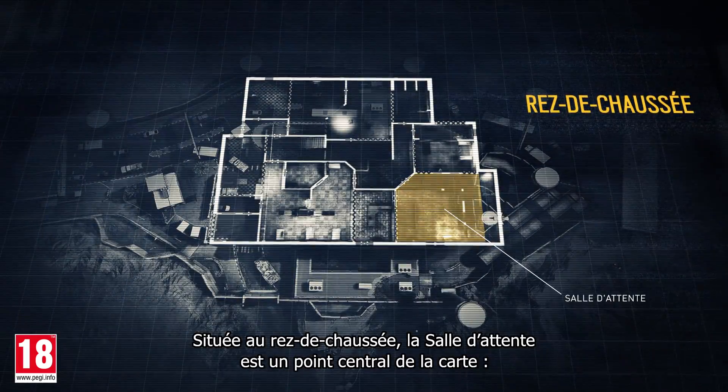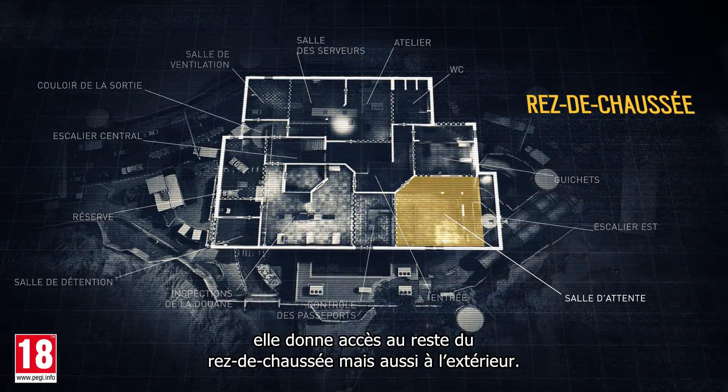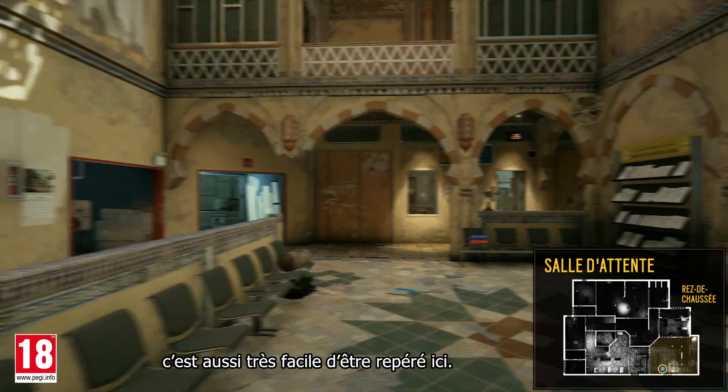Located on the first floor, the waiting room is a central junction of the map. It provides access to the rest of the first floor as well as to the exterior. Because of the multiple entry points and lines of sight, it's also very easy to get spotted here.